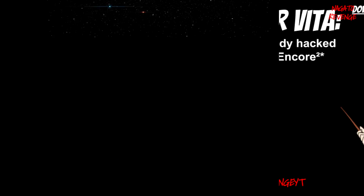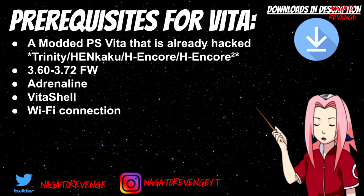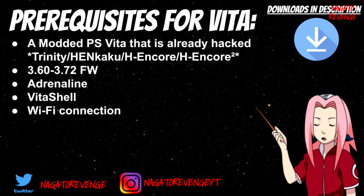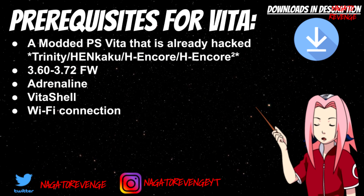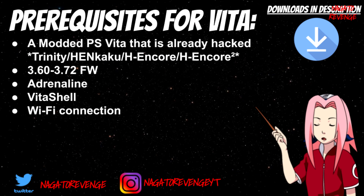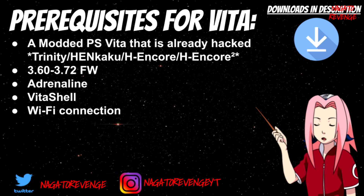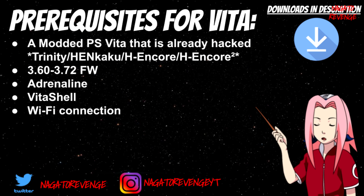With that out of the way, some prerequisites: I'm going to state what you need for your Vita, and I'll have all the download links in the description below. I'm assuming you already have a modded PlayStation Vita — make sure it's already hacked. It doesn't matter if it's on HENkaku, H-Encore, H-Encore 2, or the Trinity exploit. It works from firmware 3.60 to 3.72. You'll need the Adrenaline VPK, VitaShell, and a Wi-Fi connection.